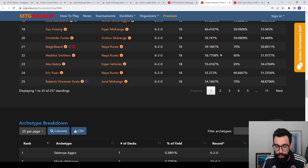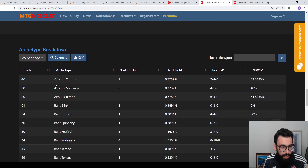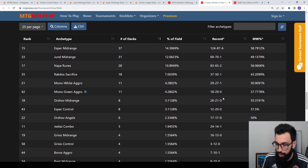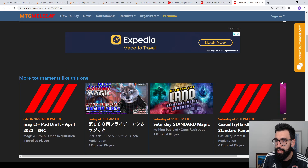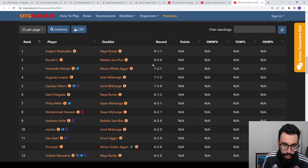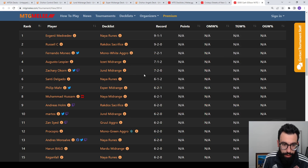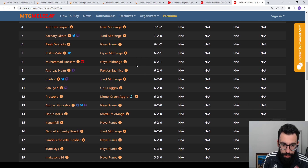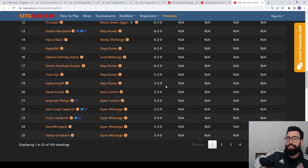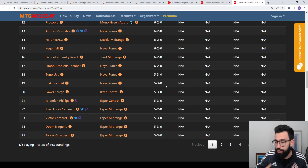The tournament listings should have win rate percentages and number of decks. Esper Midrange was really popular and effective; Jund Midrange not as effective; Naya Runes had a good showing. Similarly, we had the $500 Cash GG Tour Tournament with 163 players. Naya Runes is on top there, along with a cool midrange deck featuring Wandering Mind and All-Seeing Arbiter. I'll link both of these — you can check out the deck lists and import from there. MTG Melee is the platform if you want to play online Arena tournaments, with direct PTQ invites for winners and cash prizes.